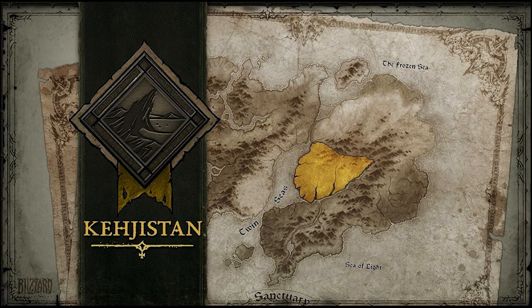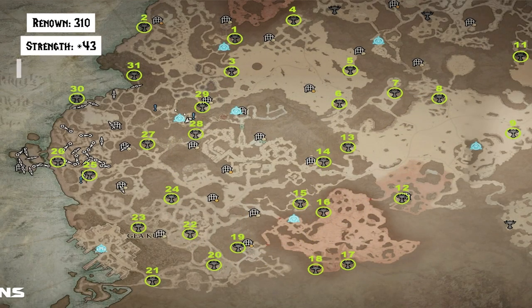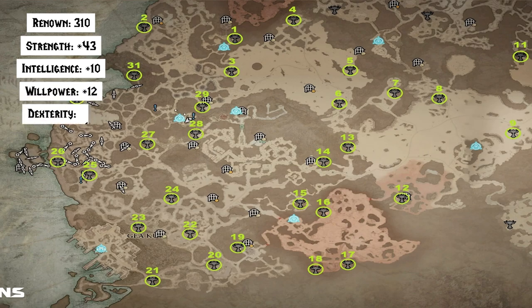In Kehjistan, we have 31 Altars. You will gain 310 Renown, 43 to Strength, 10 to Intelligence, 12 to Willpower, and 12 to Dexterity.